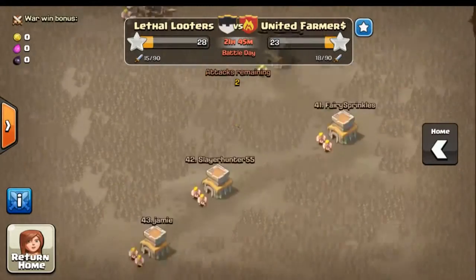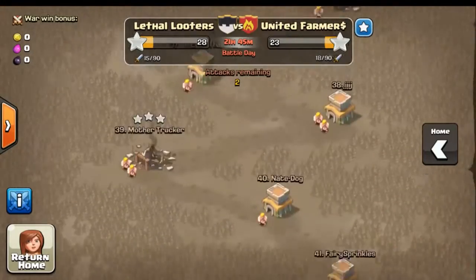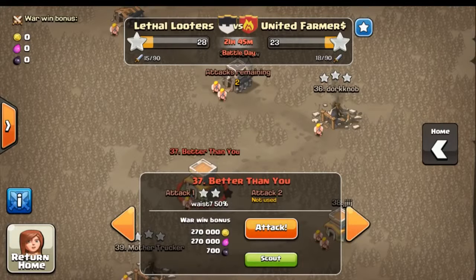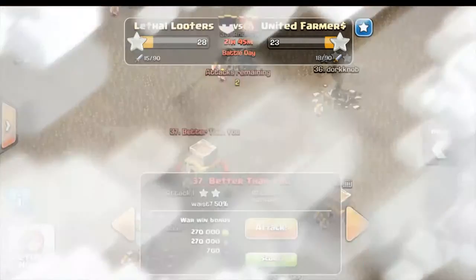Let's go ahead and check out who we are attacking. Down at the bottom we have Alpha Wolf going at it already, and we are going to be going up against 'Better Than You.' As you can see in the war, we are currently up a little bit — they do have more attacks but we do have more stars, so we're looking pretty good in this war.